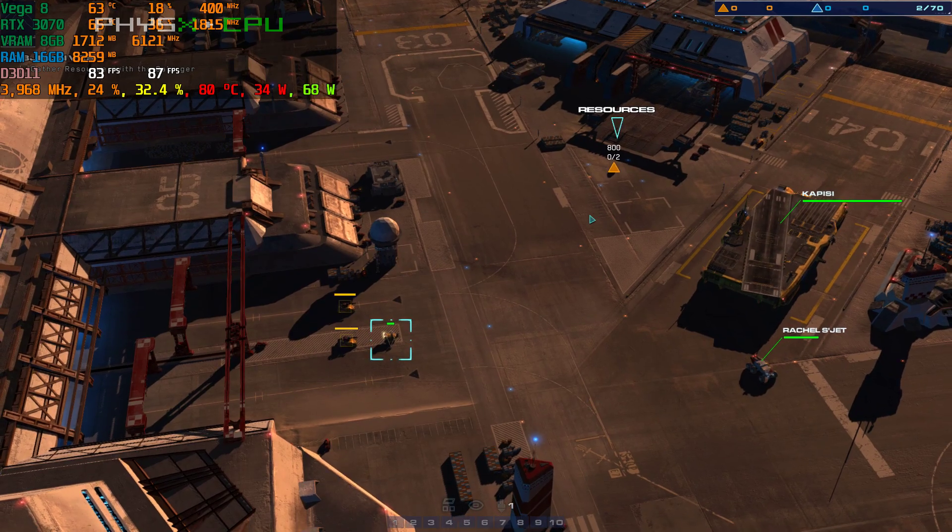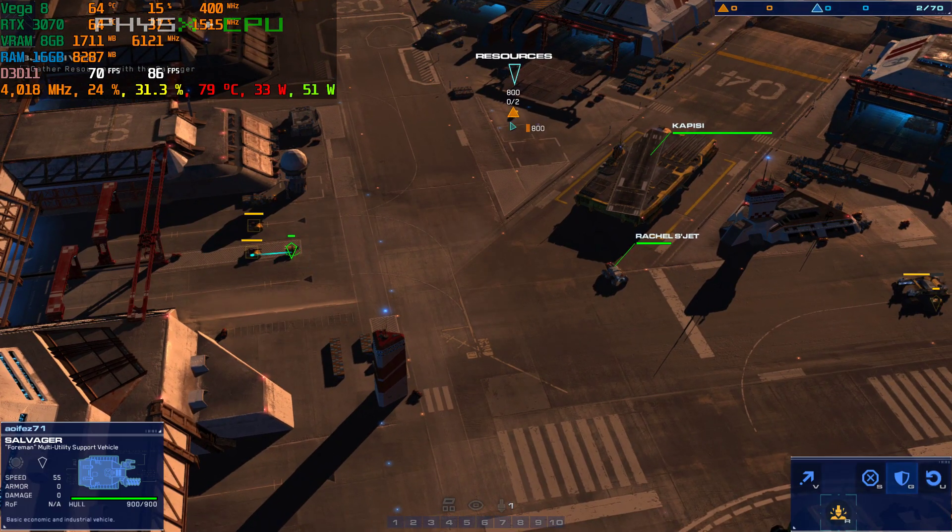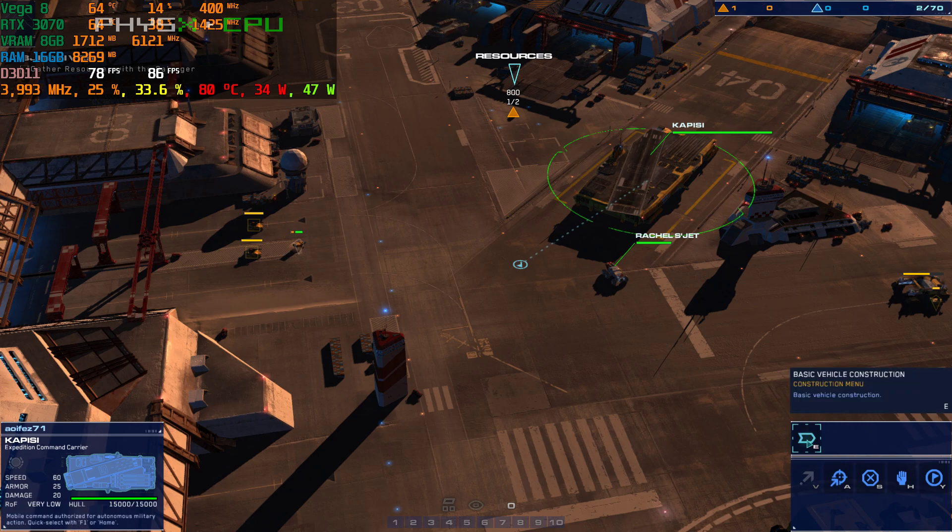Lima base is reporting attacks on several nearby hubs. What do you need? Construction units identified. Carrier copies.